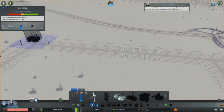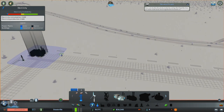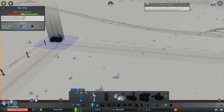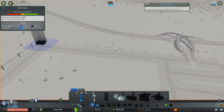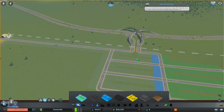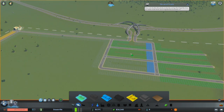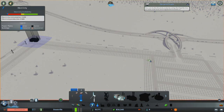Go ahead and do it this way — all of that residential. Get some commercial going, put it right there. Yeah, that's probably good for now. Power — so I don't forget. Let's go ahead and make the rest of that residential too, just so we can have this powered up. And we'll go from here.